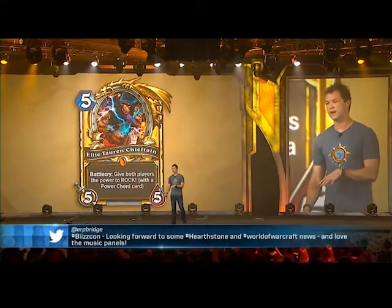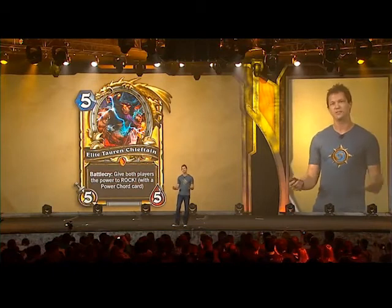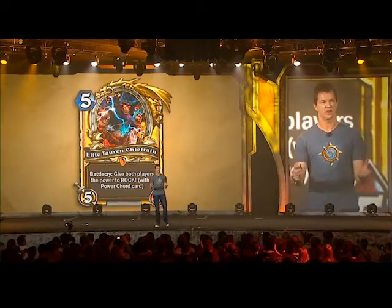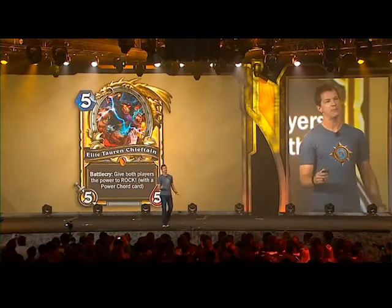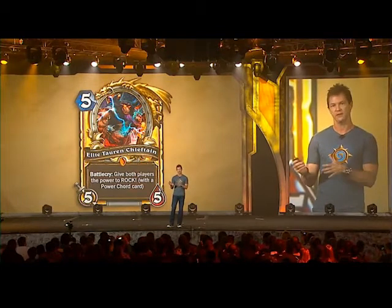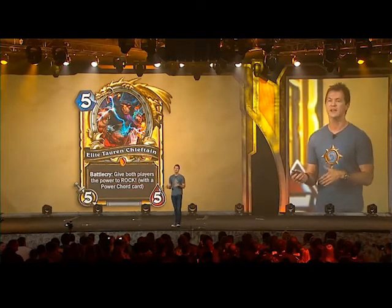I'll show you guys more in a second, but I want to explain a little bit about how he plays. The Elite Torrin Chieftain, when you drop him onto the board, he really announces his authority like a rock star. He has three different power cord cards that are all kind of different and custom, have different effects, and he'll deal one to each player. So it's a fun sort of random card that really says BlizzCon.